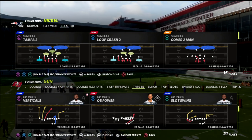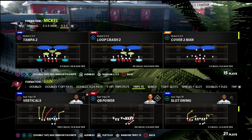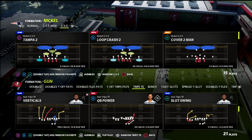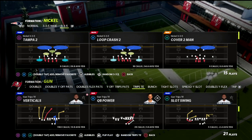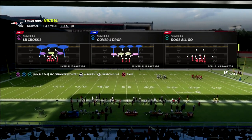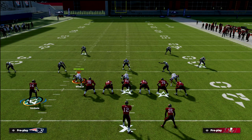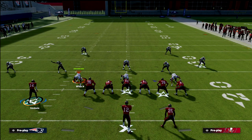Today we're talking about the Play Verticals. This concept is going to utilize a motion to create a really lethal attack in the seam that will be able to beat every coverage in the game. We're going to come out in Play Verticals, and on defense we'll use Cover 4 Drop. Cover 4 is decent against seams, especially quarters. What we're going to do is streak our tight end.